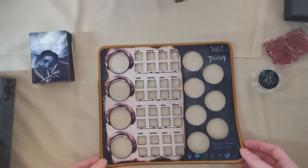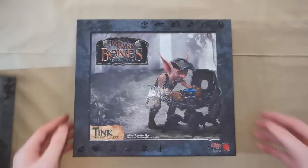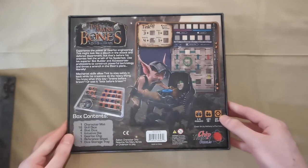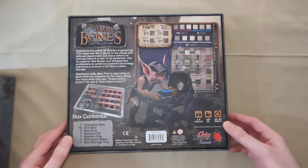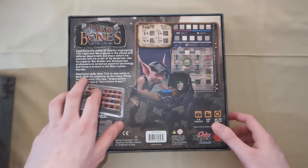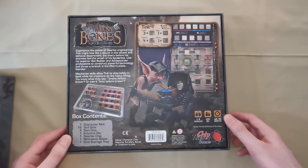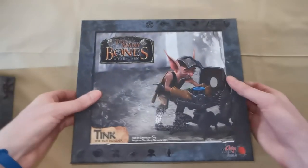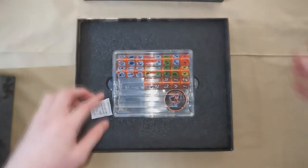So now we'll move on to the actual gear lock expansions and see what new characters we'll be able to adventure with. First up we've got Tink the Bot Builder. The back reads: 'Tink might look like a slouch in the attack and defense department, but that's before his enemies feel the wrath of his spider bot. Use the bot builder and accessorizer professions to construct powerful technology and throw a wrench in the Ebon's plans — literally. A mechanist skill allows Tink to stay safely in the back while his creations do the heavy lifting.'